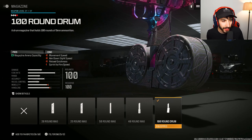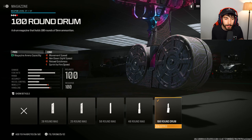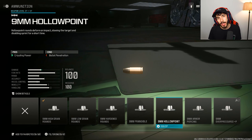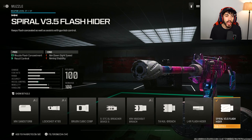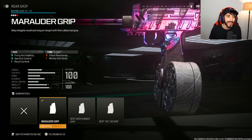For the Wasp Swarm attachments: I adjusted to the 100 round mag — probably better for the big map, and the 50 round mag for resurgence. High grain rounds, or alternatively hollow point rounds which make the enemy's screen shake. The Spiral Flash Hider for all-around recoil control to help center your shots. The Wasp Reckless 90 Long Barrel for bullet velocity, range, gun kick control, recoil control, and aiming idle sway. The Marauder grip for gun kick control and recoil control.